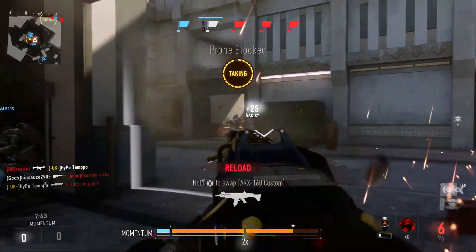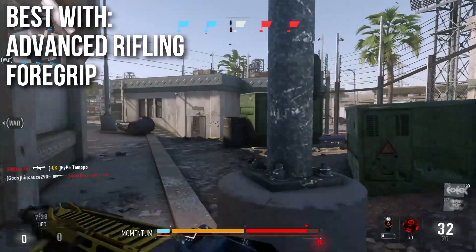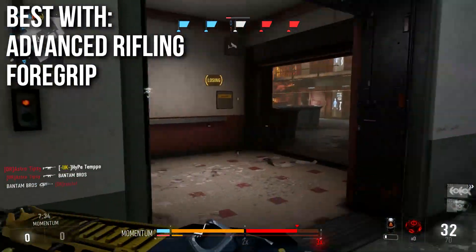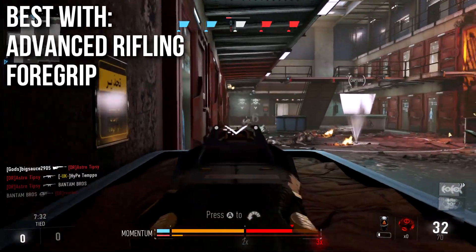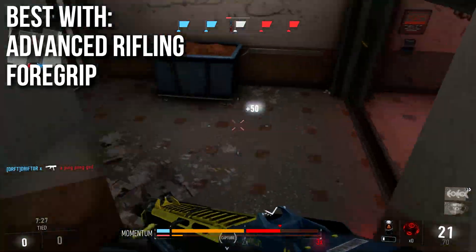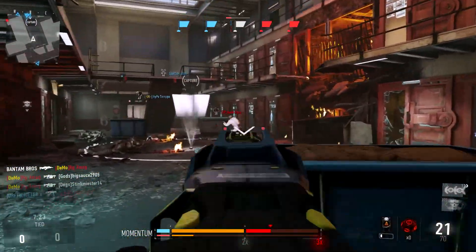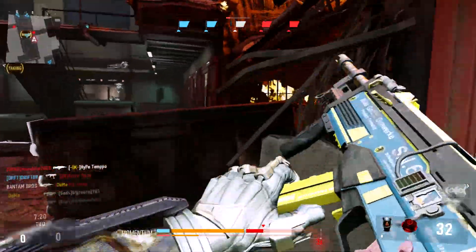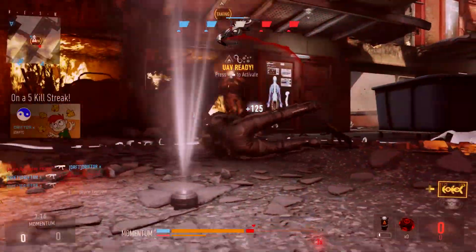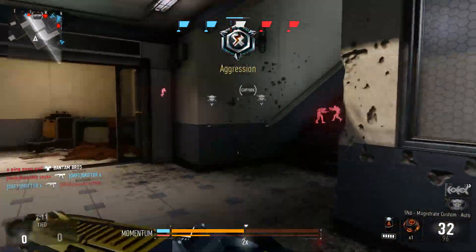As for what I think is best on this weapon, I'm actually going to not recommend the quick draw grip — though you can run it if you want. I think it's best with advanced rifling and foregrip. Advanced rifling is a flat range bonus giving more four-shot and five-shot range, so that stacks well. It's already very accurate, but foregrip really helps a lot — it brings this into god-tier accuracy. I'm essentially making a full accuracy build here, and it helps the overall handling performance and makes it feel much better.